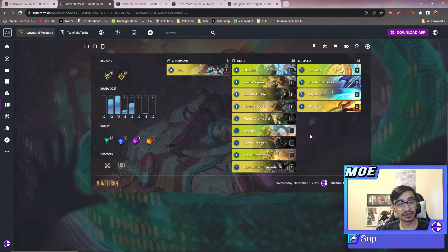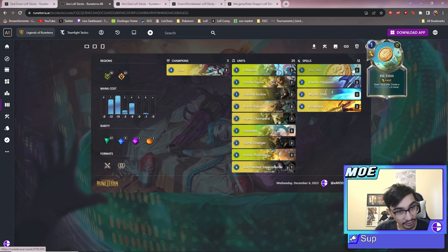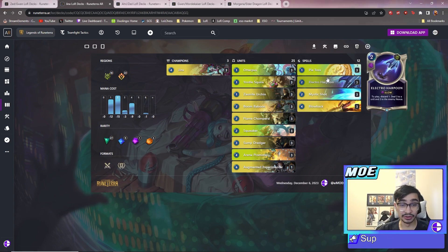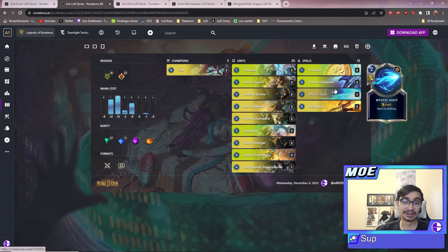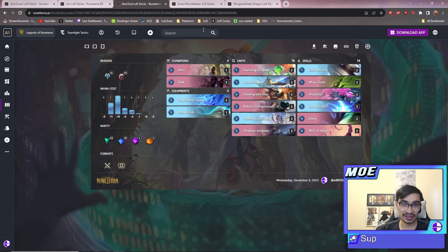Next one is Jinx Discard. Again, not too much to go over - it's just a nice discard aggro deck. You discard your little cheap units to generate burn. This deck has around 24 burn damage in it, so you can basically burn them out from range not including Jinx's rocket. The goal is to put out a bunch of cheap units, apply pressure, and then towards the mid game you try to burn them out with Pullback Shot, Harpoon, and stuff like that.